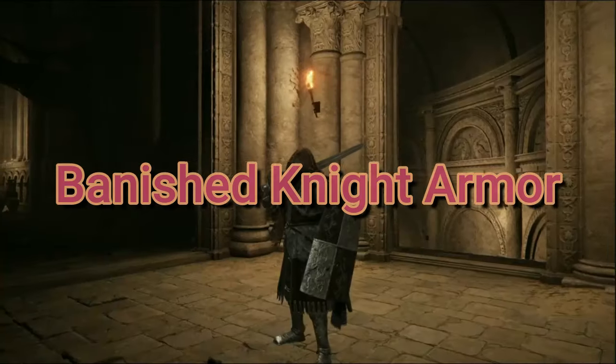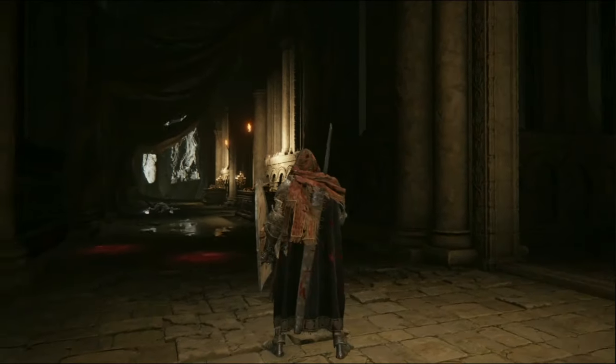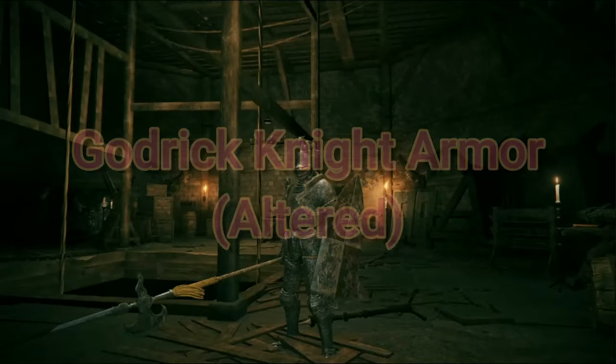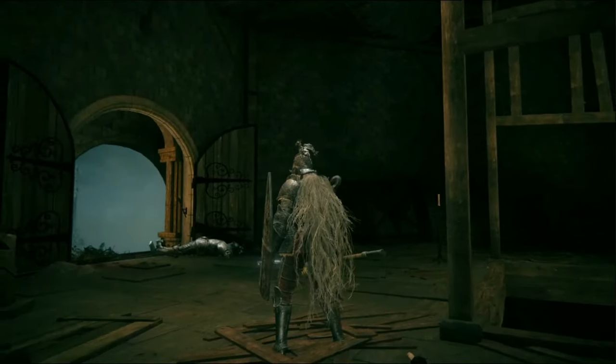The Banished Knight Armor. The helm and cape are top tier, and you respect fashion that has good poise too. If you're wearing this armor, I automatically assume you're a chad. The Banished Knight Armor Altered — you recognize that it's the less pretty armor of the two, but the practicality of not wearing a cape can't be slept on. If you're wearing this, you have to be a boss.